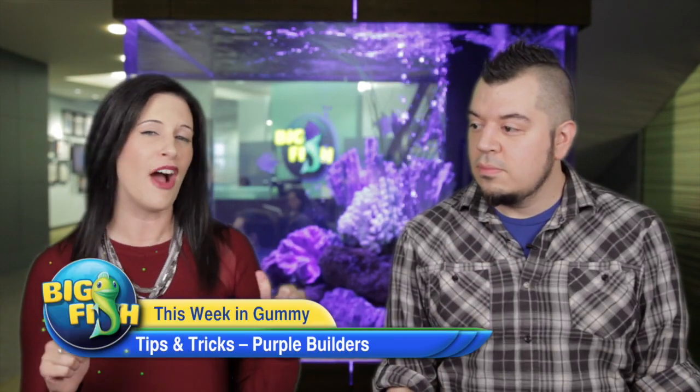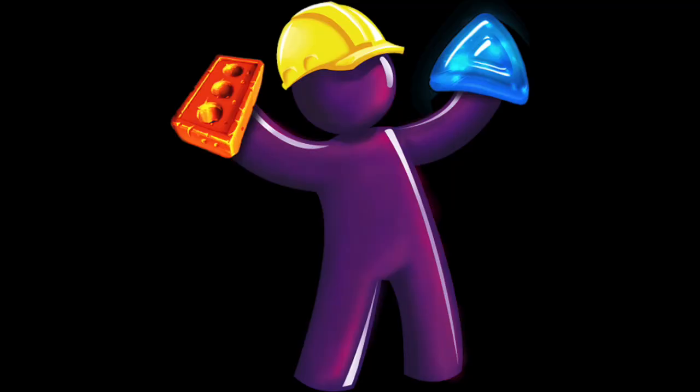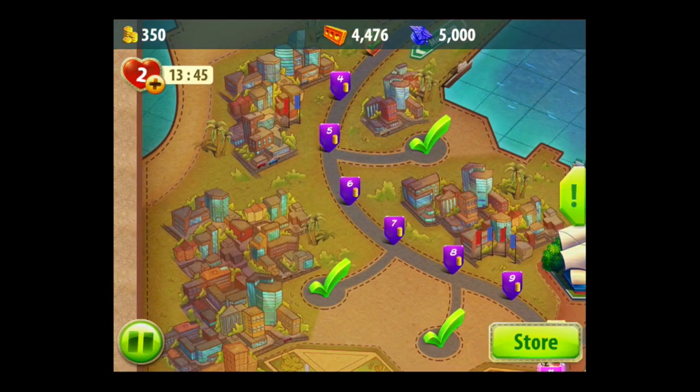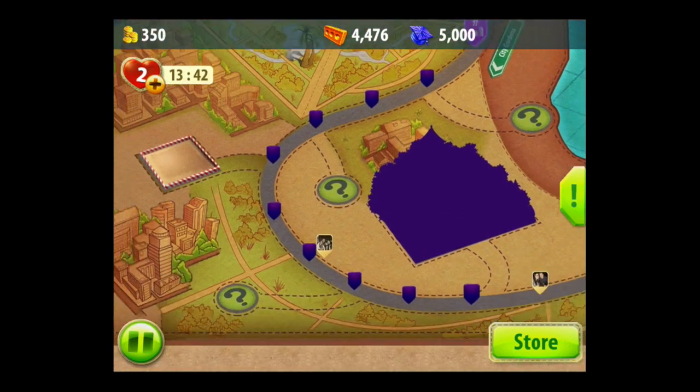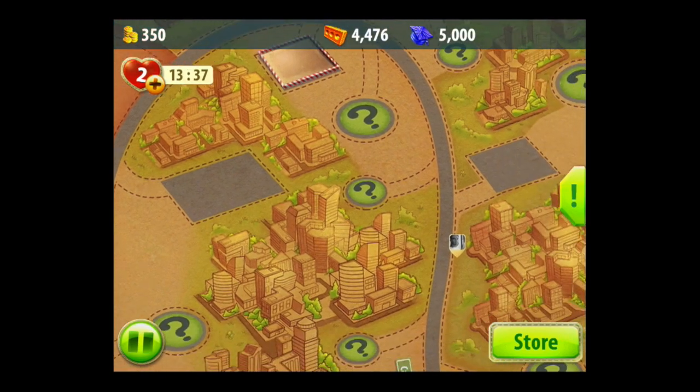This week in Gummy Drop, we're going to talk about our friends the Purple Builders. Have you met the Purple Builder yet? They are weird because I can't tell if it's like a purple onesie or if that's actually their purple skin. I actually think they're like a little purple gummy man with a yellow hard hat. And let me tell you, these guys are important. To progress from level to level in Gummy Drop, you have to build important landmarks across the various cities that you're visiting. Those landmarks require resources. You can get resources by playing and replaying various levels throughout Gummy Drop. Resources are key.